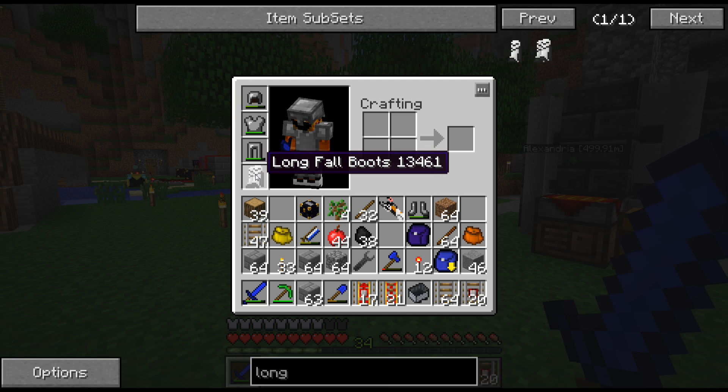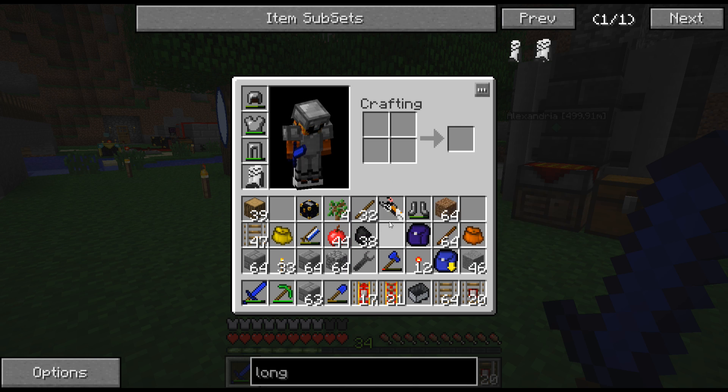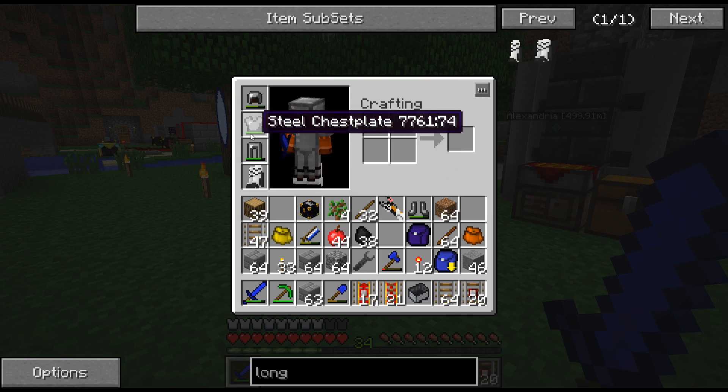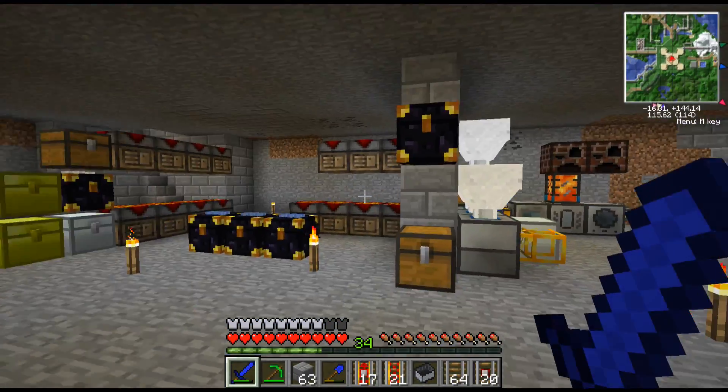The long fall boots come from the Portal mod - they're really awesome. They actually have better armor than steel boots and they don't take any damage. I did not know that - so I can just get rid of my old steel boots apparently.